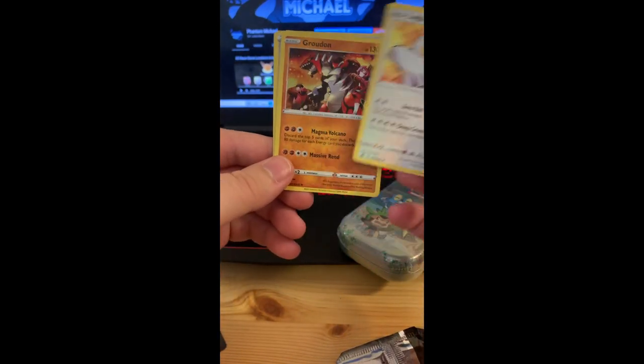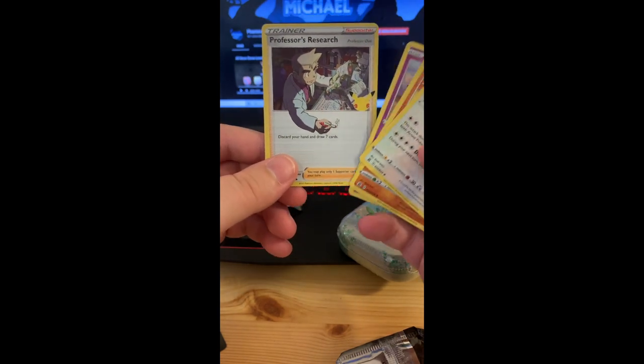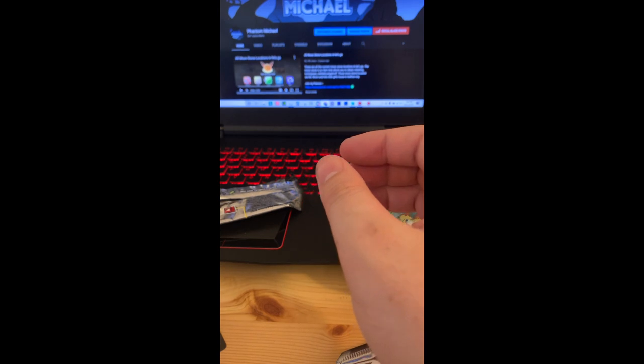Let's go ahead and open — we got Lugia, Groudon, Cosmog, Professor's Research. Nice cards, I'll take them again.